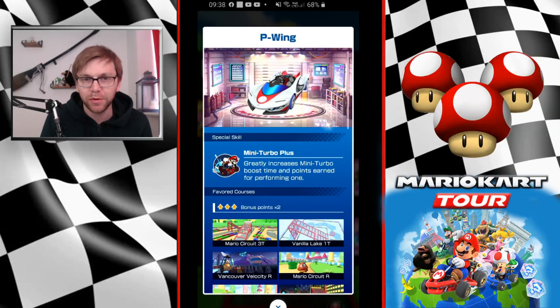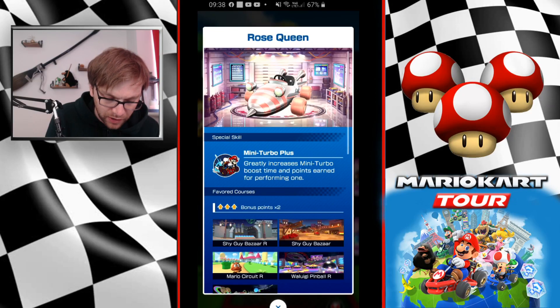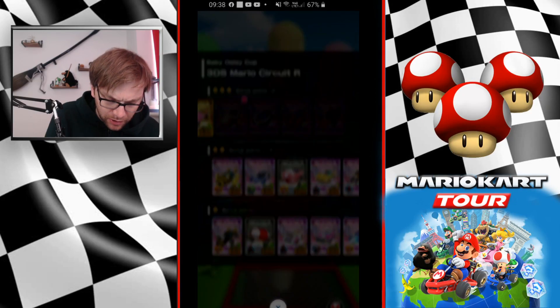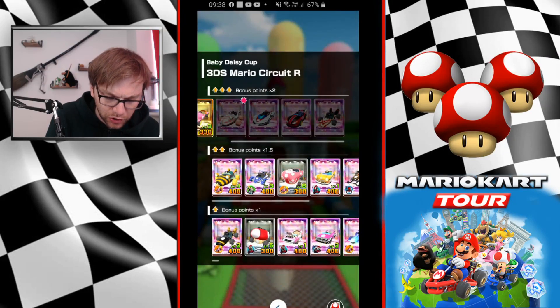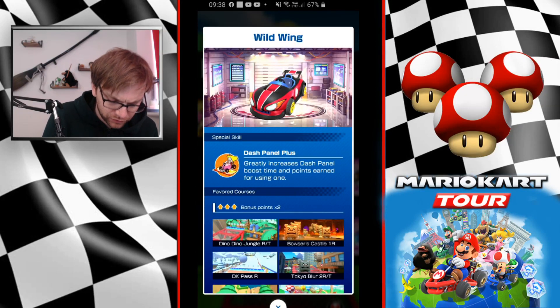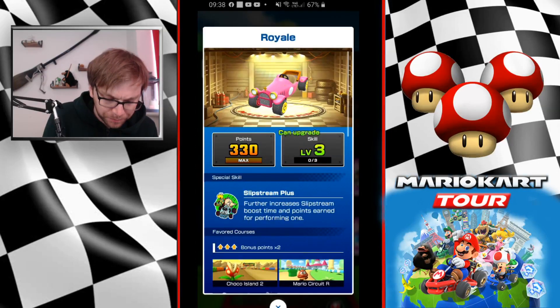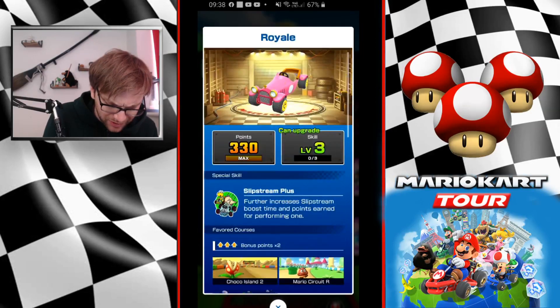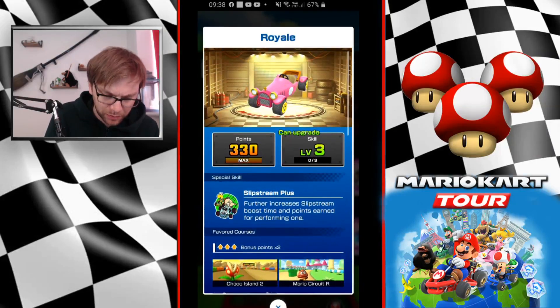P-Wing has Mini Turbo Plus, which will be your best option for this level. Rose Queen also has Mini Turbo Plus. P-Wing is hard to pull though — it's not been around too long and it's been in the pipes. Best option would be P-Wing, but hopefully at least some of you will have the super. I think I've leveled this up because of using it on Choco Island 2. Not a great one to invest in because it only covers three tracks, which is pretty poor for a super.